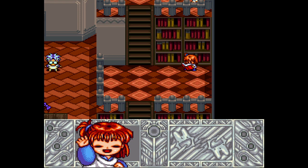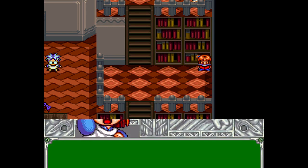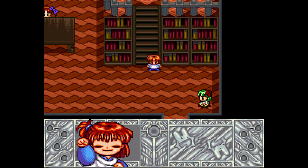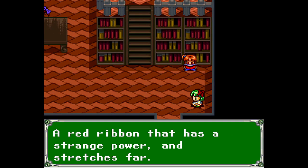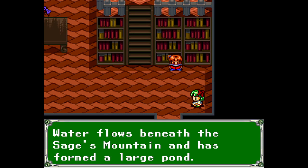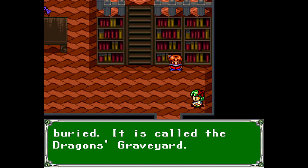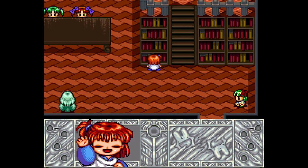Mandrakes: warning, when you want to pull up a mandrake, you must pour mo-mo-mo wine on it. Each individual tile of the bookcase is the same book. The Heart of the Forest Ribbon: a red ribbon that has a strange power and stretches far — it can also be used to climb small heights. The Dragon's Lake: water flows beneath the Sage's Mountain and has formed a large pond. It is said that dragons live there. Within there is a strange place where bones that seem to be from dragons are buried — it is called the Dragon's Graveyard. I can't read this book. Easy enough.